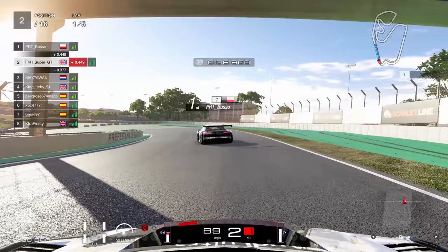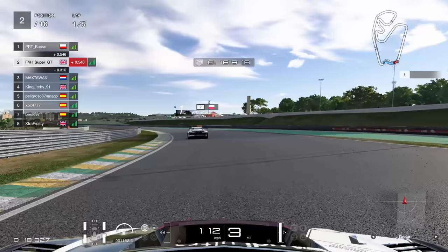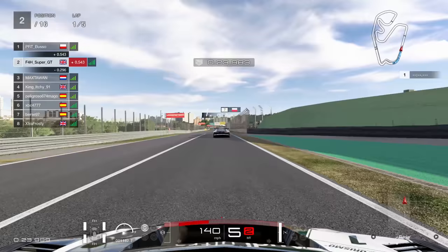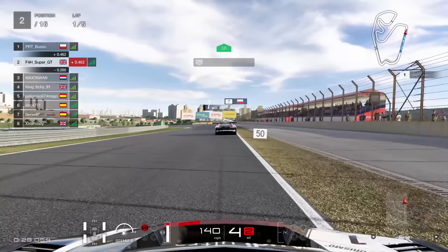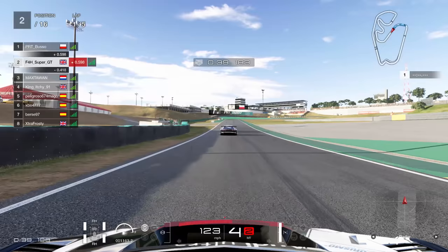First up, the Audi R8. When it comes to this circuit, it's the de facto beast and it's the car you'll see most people choosing. It's a very strange car to drive - it has weird handling - but once you get used to that, it basically flies around. We are starting second, up behind another R8, which is kind of the normal thing you'll see here.